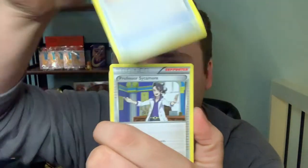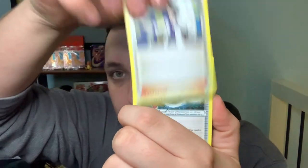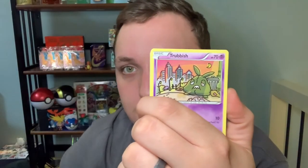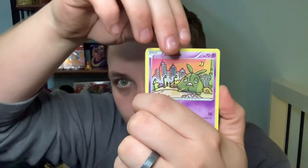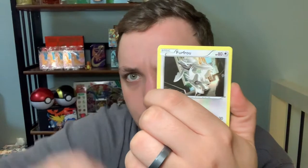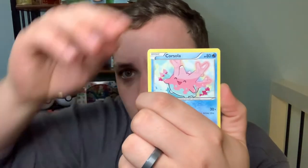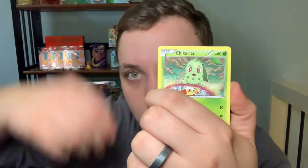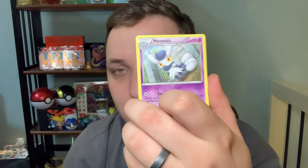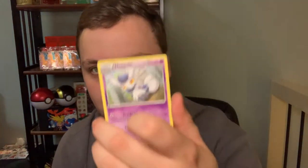So we got a Bursting Balloon. Very good. Professor Sycamore. Nice! A Gyarados Spirit Link — that might be hinting at what's to come a little bit later. Oh, I really like that Trubbish artwork. Very nice. Farfetch'd. Furfrou. Corsola looking happy as can be — that's going to be me if I pull a Gyarados card today. Chikorita. A Reverse Holo Skorupi. And a Meowstic at the end, regular rare. So we will go ahead and go into pack number two.